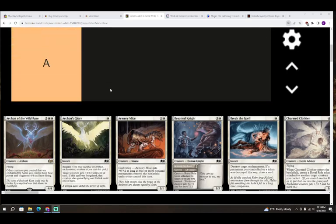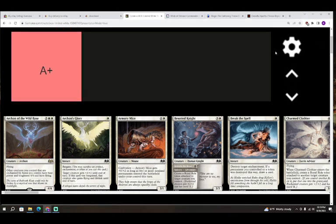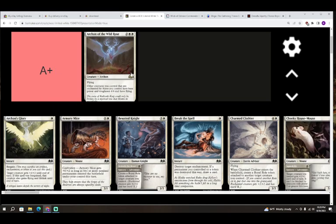We're going to start off with our first card: Archon of the Wild Rose — two colorless and white white for a creature. It's an Archon, a 4/4 with flying, and other creatures you control that are enchanted by auras you control have base power and toughness 4/4 and have flying. A plus right off the bat — I think it's pretty good. Four mana 4/4 flying is already really good stats, and the role token should make it pretty easy to put auras on your creatures and get in for a lot of extra power in the air. A plus.